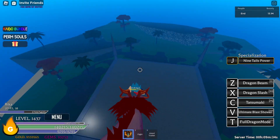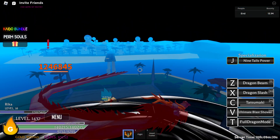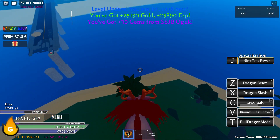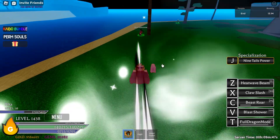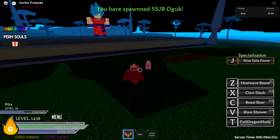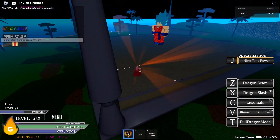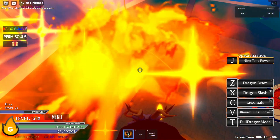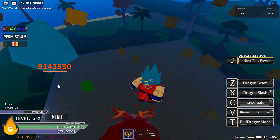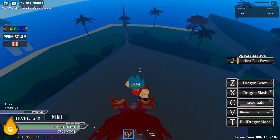Next is Tatsumaki, the C skill, and it deals 8 million 300K. Let's get a new one — I could test it on True Reach or a boss but let's just test it on SSJB. Back to dragon form, C skill again — 9 million 100K, that's crazy.